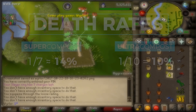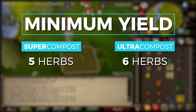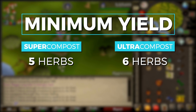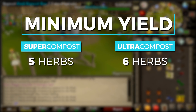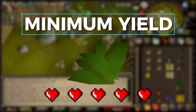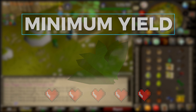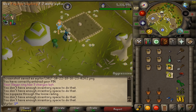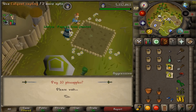The second thing compost does is increase the minimum yield for variable yield plants such as herbs. If you're harvesting a fruit tree there's a set amount of fruit you'll get, but herbs work differently. Each herb has a set number of lives, and every time you pick an herb you have a fifty percent chance to lose a life. Compost increases those lives — for example, if super compost gives you five lives, your minimum yield is five.